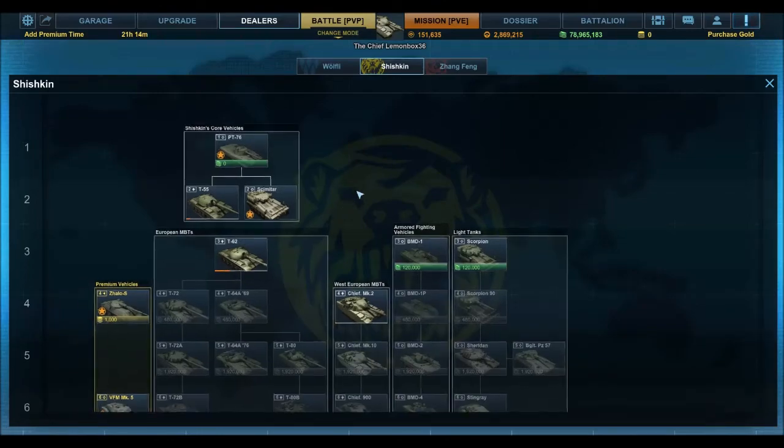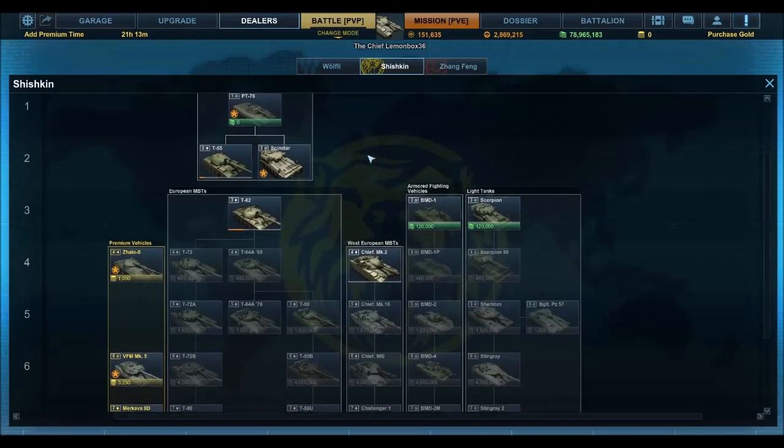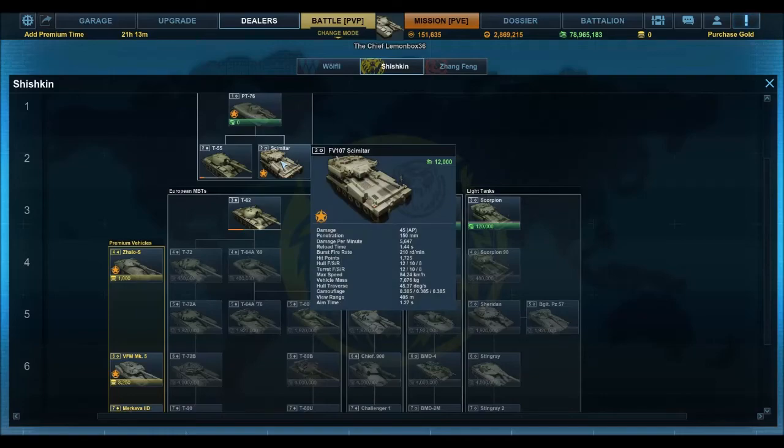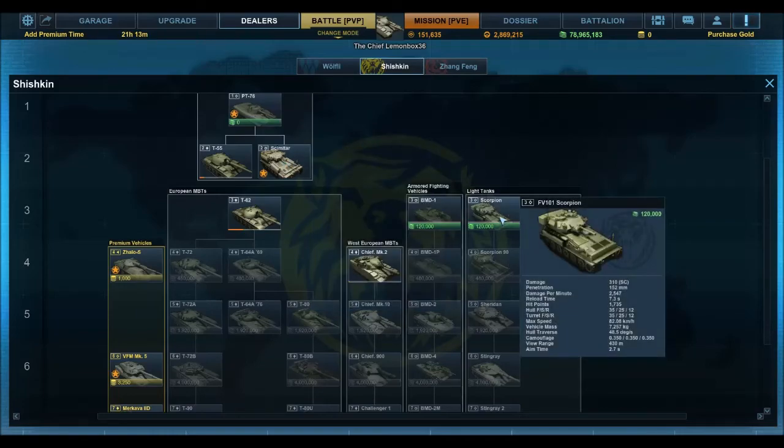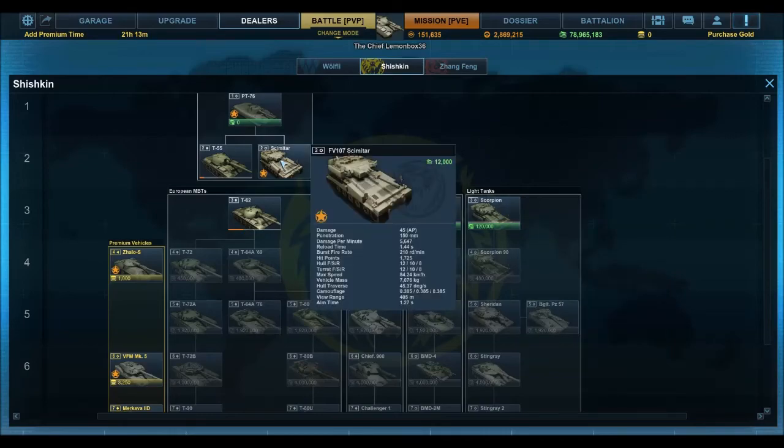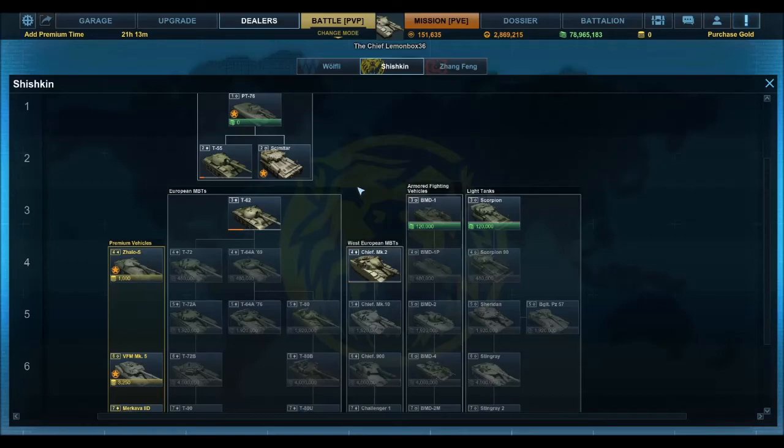There are a lot of new things in Shishkin's line. We've got the Scimitar — the FV-107 — which is pretty much the same as the Scorpion at Tier 3, but instead it's got the 30mm Raden Cannon, which is a lot of fun to play at that level.